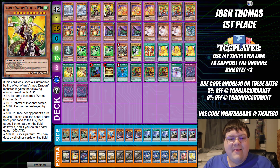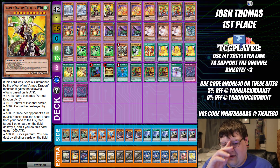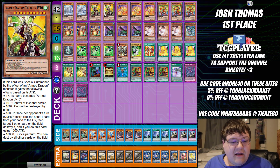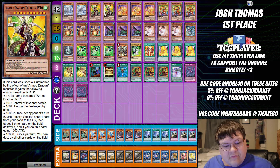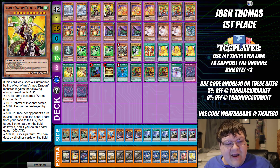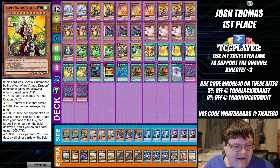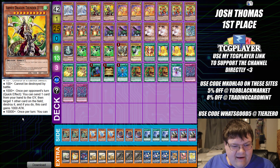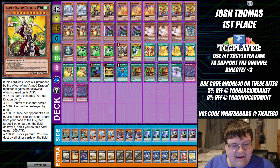Armed Dragon Thunder Level 10 is the reason this deck is able to be played. This card, when special summoned by the effect of an Armed Dragon monster, gains effects based on its attack. At +1 attack, its name becomes Armed Dragon Level 10. At +10, cannot switch its control. At +100, cannot be destroyed by battle. At +1000, quick effect: during the opponent's turn, send one card from your hand to the graveyard, target one other card on the field and destroy it, and this gains another permanent 1000 attack. At 10,000 or more, once per turn you can destroy all other cards on the field. You're going to get most of these effects right off the bat, and then you work for the last one — this thing is a monster.